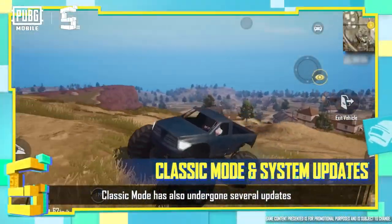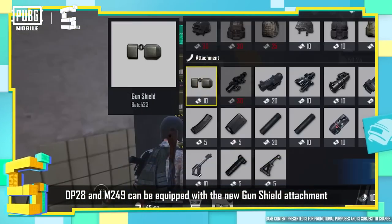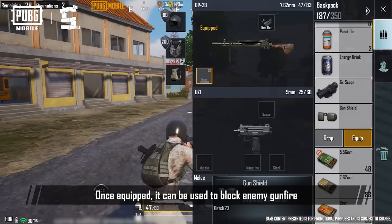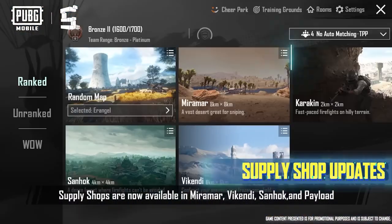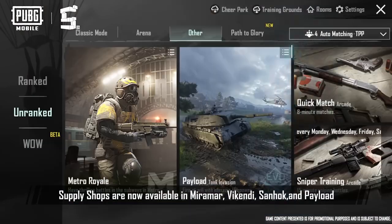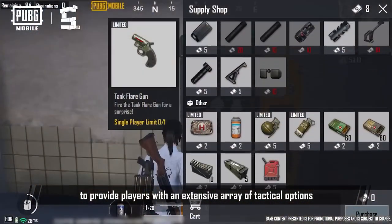Classic Mode has also undergone several updates. The DP-28 and M249 can be equipped with a new gun shield attachment. Once equipped, it can be used to block enemy gunfire. Supply shops are now available in Miramar, Vikindi, Senok, and Payload, to provide players with an extensive array of tactical options.